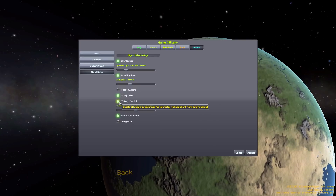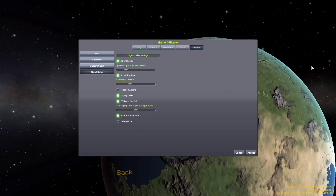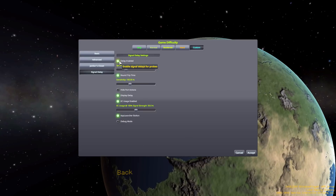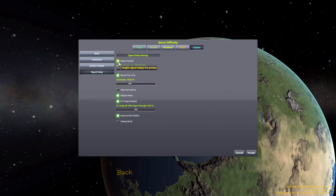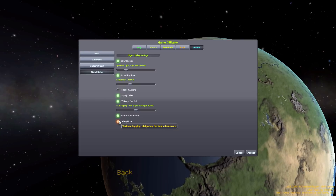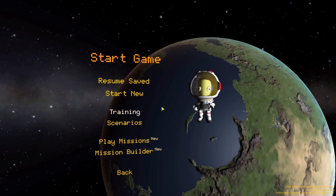You can also disable that here. There's a toolbar button option so that when you're in flight mode you can enable or disable the mod while you're playing instead of having to start a new game and turn it off that way. And finally we have debug mode for if you have an error and want to hopefully find out why. Those are all the options, so let's go into my save file.